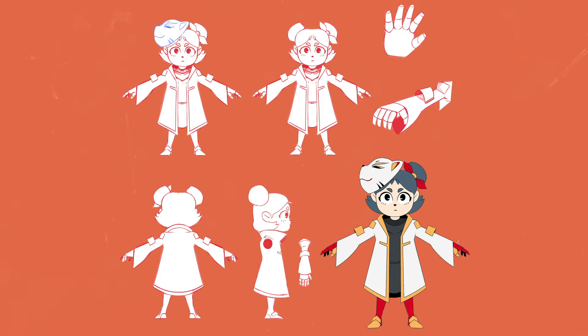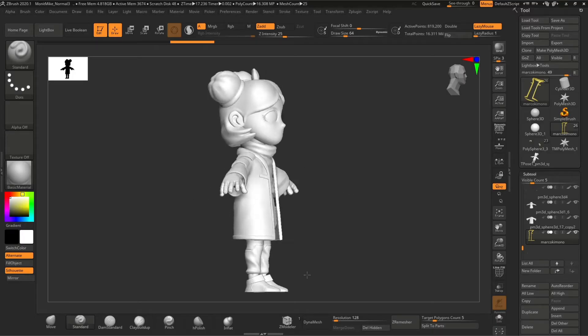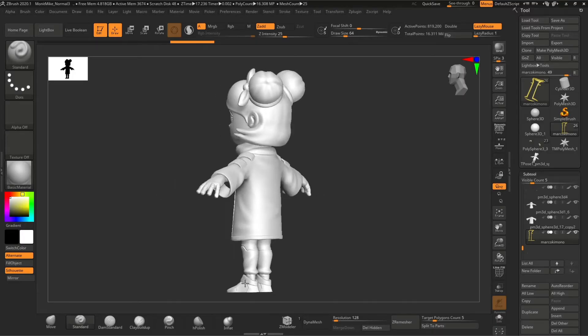From there we modified her to be a bit more functional for the game — we took off the cloak and changed it for a jacket so she could move her arms more freely. He also made these illustrations and sketches to use as reference for the 3D models.